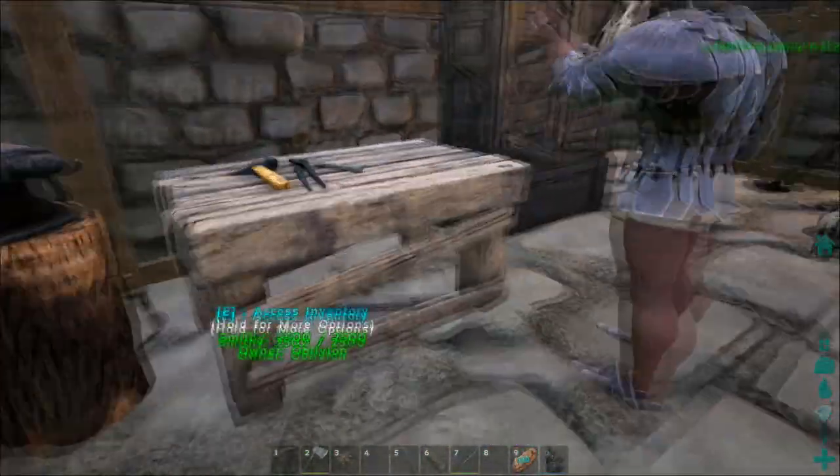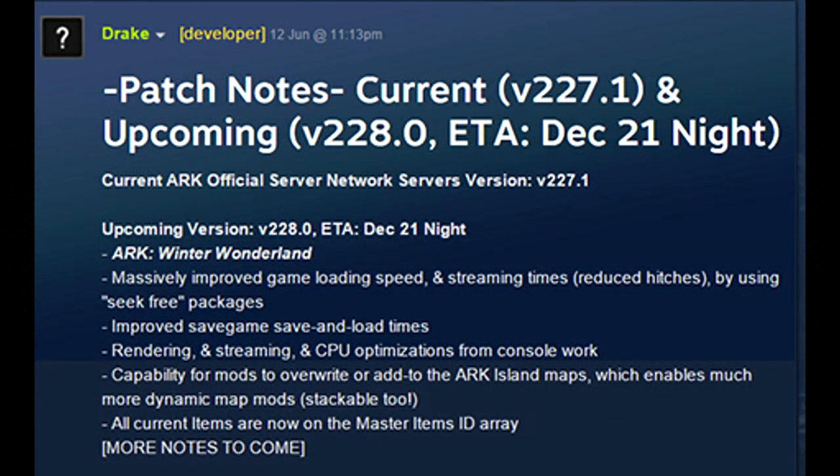Up first with the upcoming version 228, I'm just going to get all the boring bug fixes and optimisation features out the way first and then I'll get into the good bits about the update. So up first is more optimisations, which is actually really good — everybody loves optimisations. This game is really hard on your PC and it really does demand a lot of hardware to run the game on a decent frame rate with decent looking graphics. They have massively improved the game loading speed and streaming times. They've reduced hitches by using seek free packages — I have no idea what they mean by that, but all I know is that's an improvement.